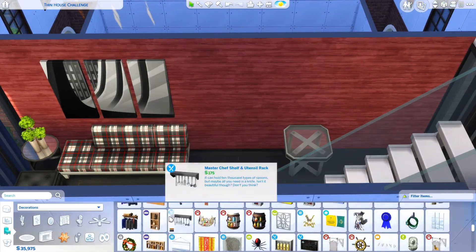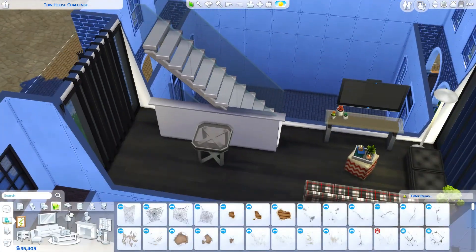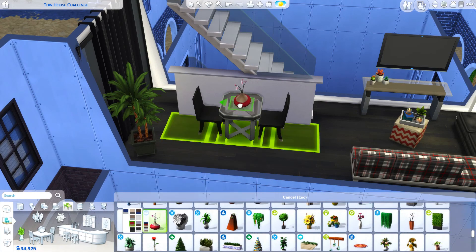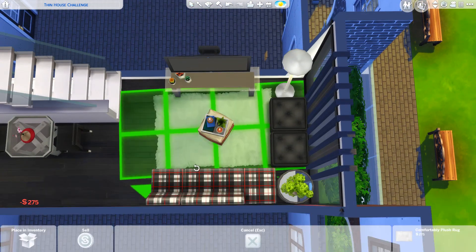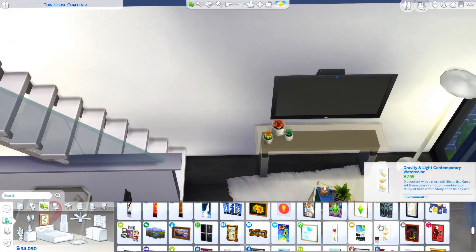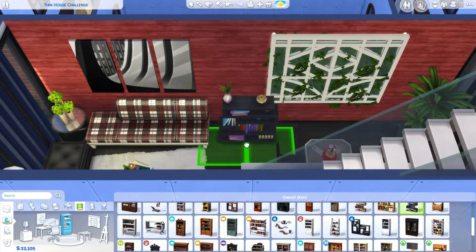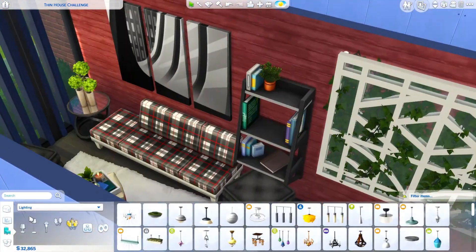I know that for some people, having sims scoot over to the other side of the bed works fine. Recently in my current household my sim just did it randomly, and I was like 'oh, this actually works!' But when I tried to recreate it in a build later it didn't work — so it either decides when it wants to work or it just doesn't, and I didn't want to rely on it.